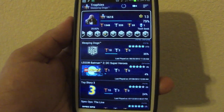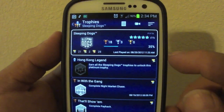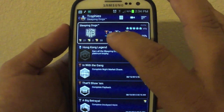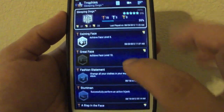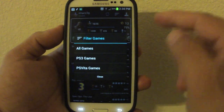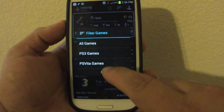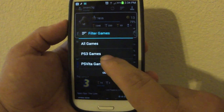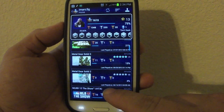You can tap on one game to get specifics. This is the Sleeping Dogs game I've been playing. From here you can see all the trophies — the ones you've got and the ones you haven't. You can also click to separate the trophies by PS3 or PS Vita, which is very useful.